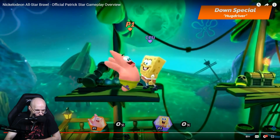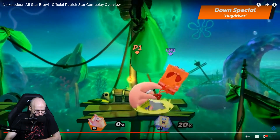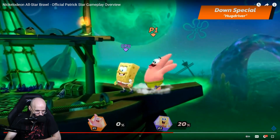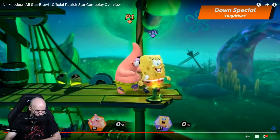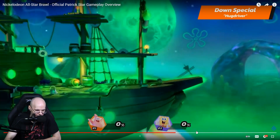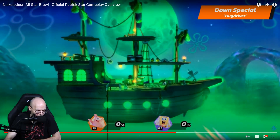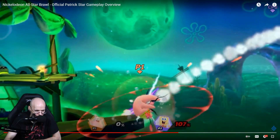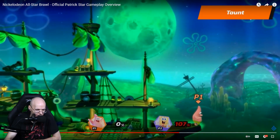It seems like they both die at the same time. So I think getting a lead with Patrick and trying to land that move can pretty much give you a free win. Because if you're up two stocks to one, you can just play it safe, trade the rest of the match, and get a free win.